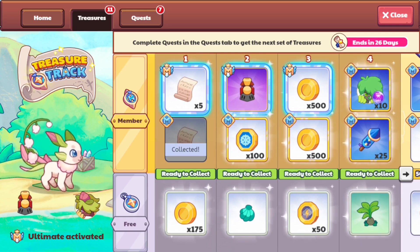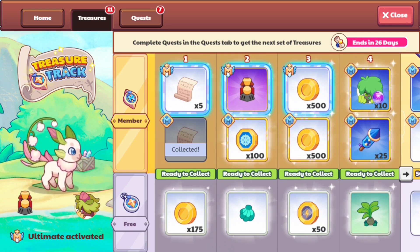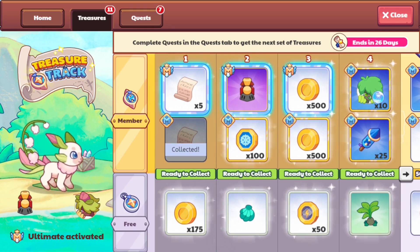Here you can see the new treasures, and they also introduced a new logo for ultimate membership so you can easily distinguish between it and normal membership.